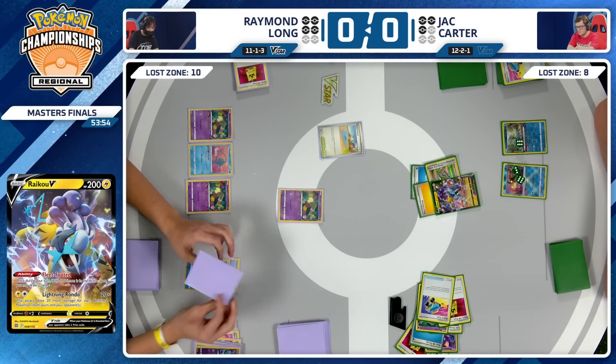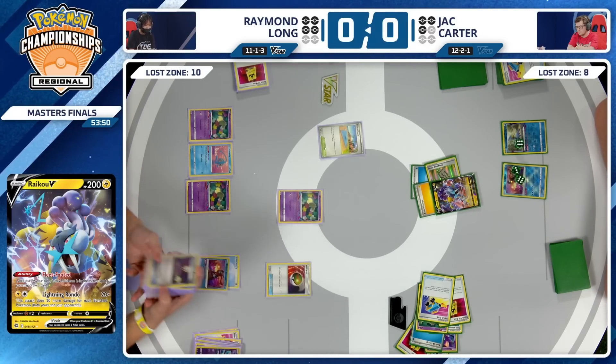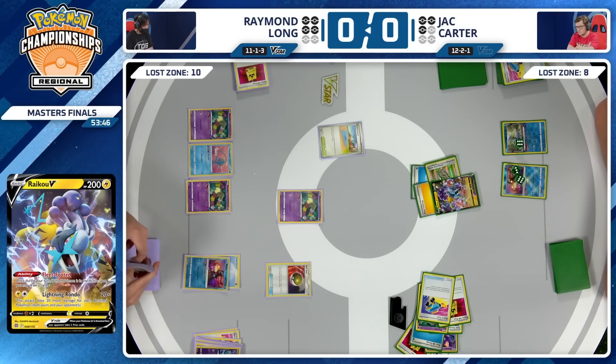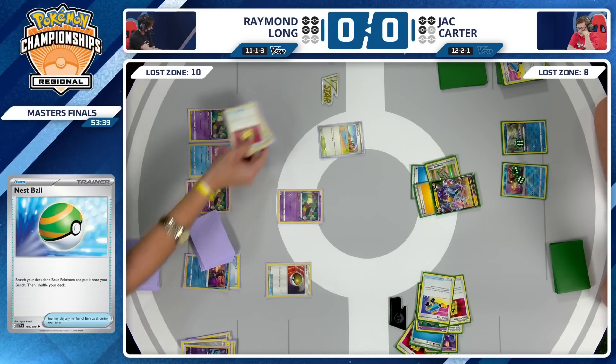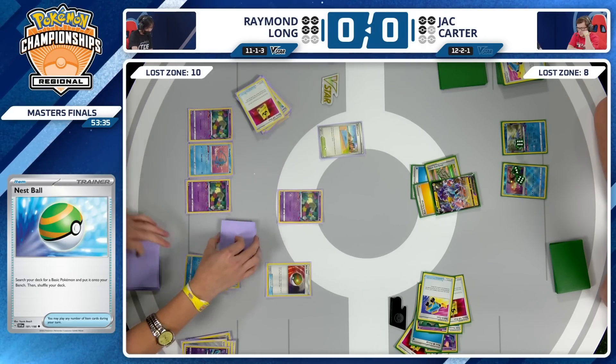It's not possible to take a knockout on the Raikou because Raymond has the Zamazenta and the Hisuian Heavy Ball on the prizes. The Hisuian Heavy Ball already took out the Radiant Greninja prize, so it's already accounted for. Nest Ball going to be played from Raymond Long. It's so hard to tell what is the hand versus the discard pile versus the deck because they all look the same. And the Lost Zone too. So many cards.